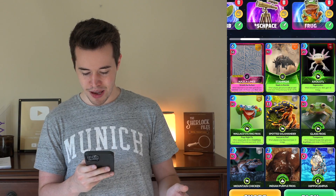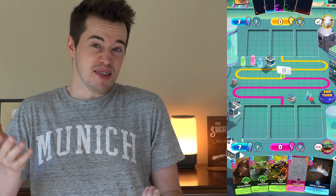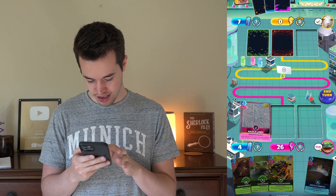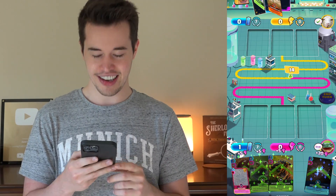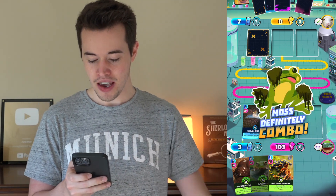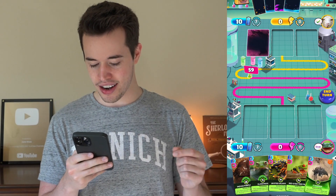Also, just so you can see what it looks like, even if you can't get those Fusion, Ultra Fusion, and Mythic cards, I'm going to play a game with the deck that I just showed you, so that you can see this deck in action. Frog deck, baby! I can immediately play Nazca Lines to get everything else a little bit more of a boost. And they're already weaker. I did also draw a Mossy Frog, which means that now I can play Mossy Frog with Ancula Cabosa. All of a sudden, we're on the right side of history.